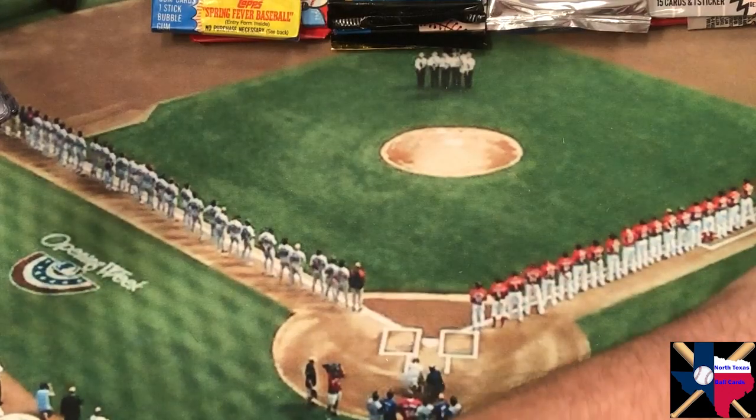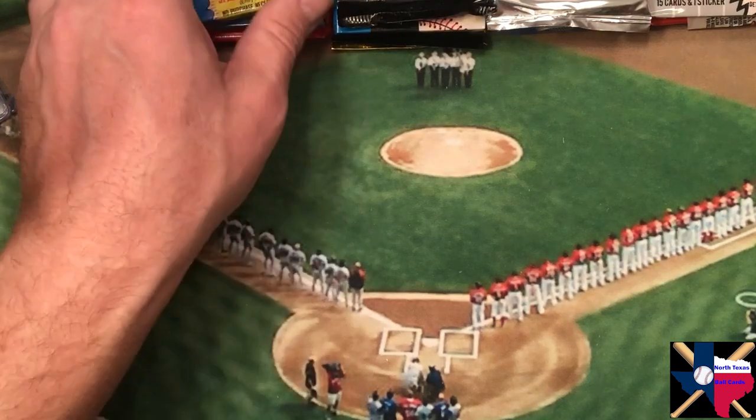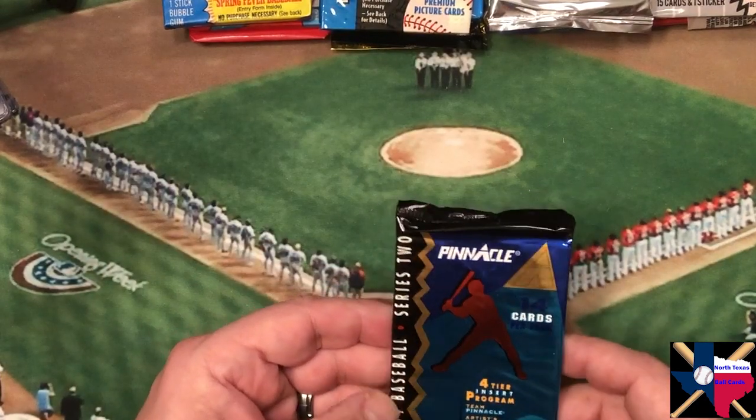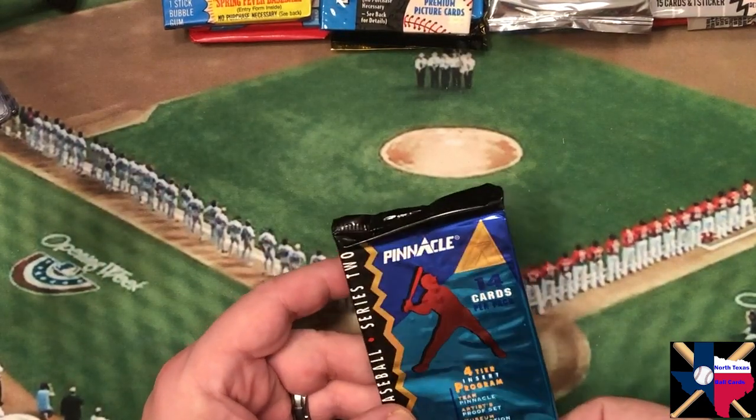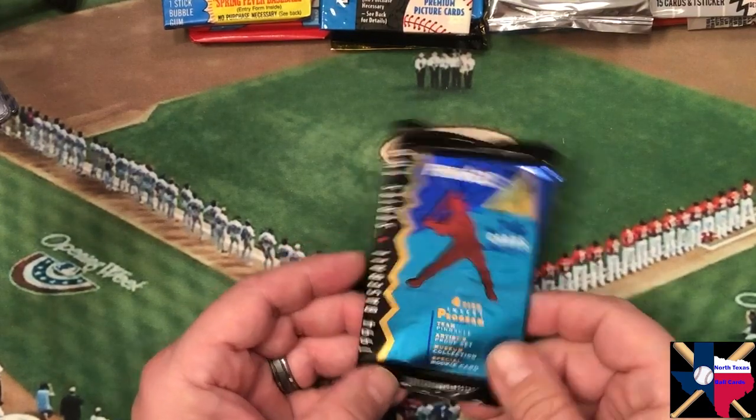Anything that doesn't jump out at me that I'm missing, feel free to let me know in the comments. If there's something you're interested in for a trade, get on Trading Card Database — you can find me under the screen name Richard S in FWTS, that's for Fort Worth, Texas. Find me there and make an offer. I'm really looking for anything Texas Rangers, and I've got a few others in my want list too.